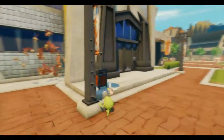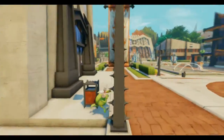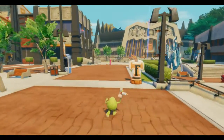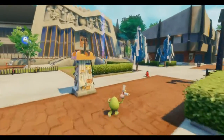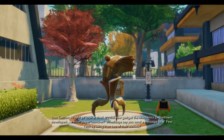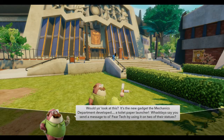How's up, bats? Eyeballs with bat wings. Okay. It's the new gadget the mechanics department developed — a toilet paper launcher! What do you say you send a message to old Fear Tech by using it on two of their statues? I'll just go run one up all their statues.